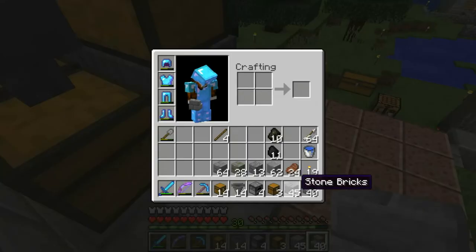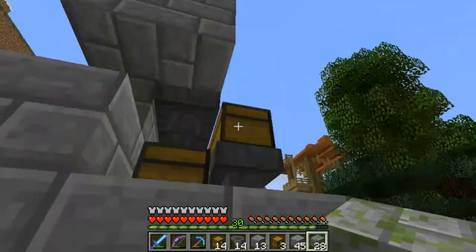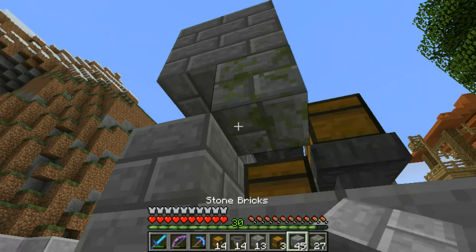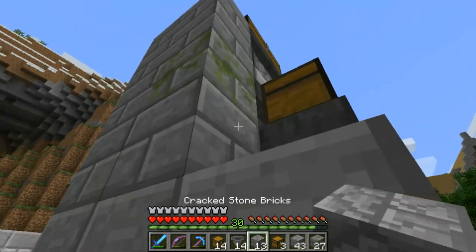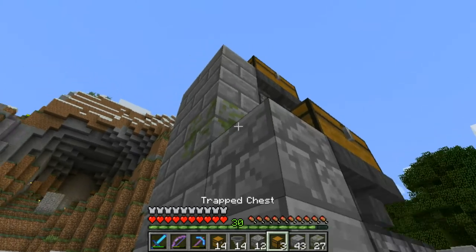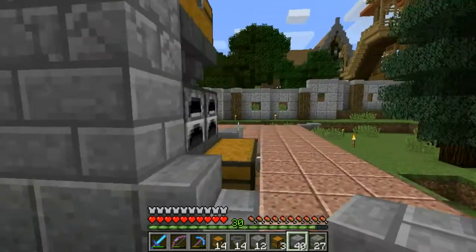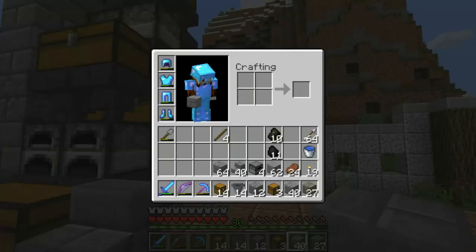For decoration, let's do that right now - some mossy bricks, some of the cracked bricks. Maybe one here, regular one here, more regular here, maybe cracked one here. We don't have to go crazy. Now let's see what this stuff does.